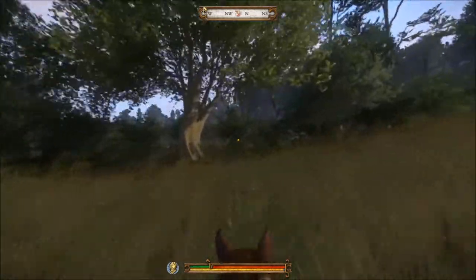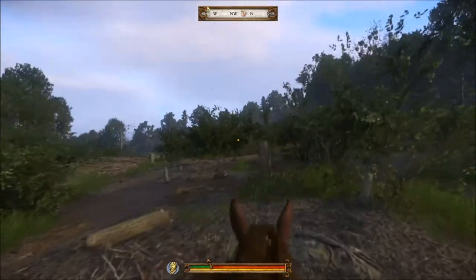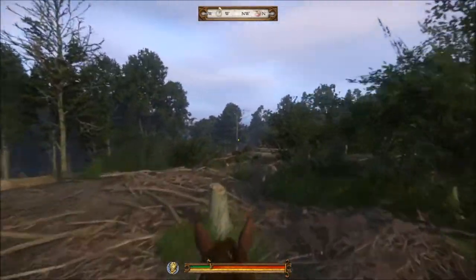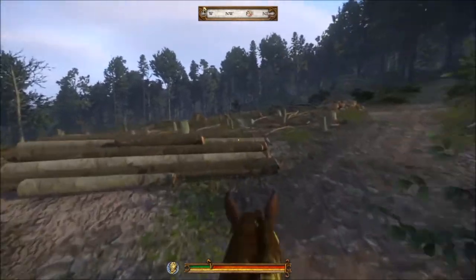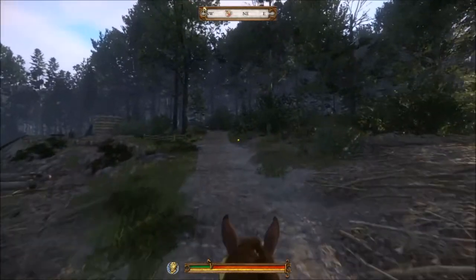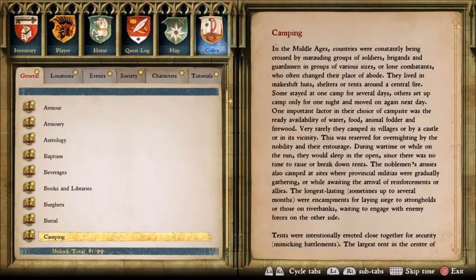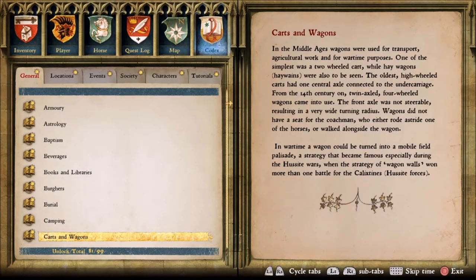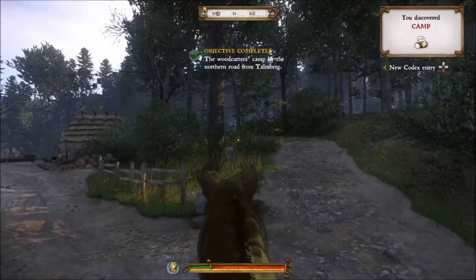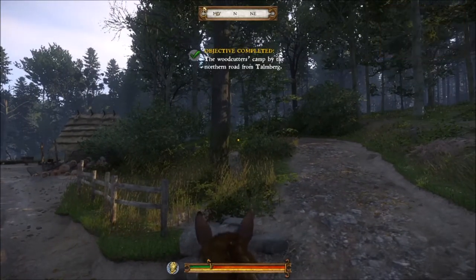After this shrub line, you're going to start to notice a lot of trees cut down. And of course this is our clue that we're getting close to the Woodcutter's camp. Here we are. You can hit down for the new codex if you want to read about camping in the Middle Ages. It tells us: Woodcutter's camp by the Northern Road from Thomburg — completed.